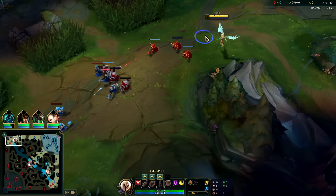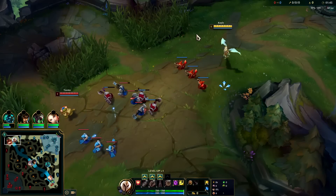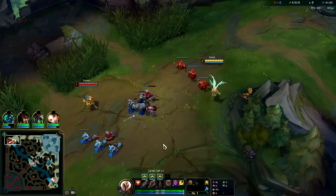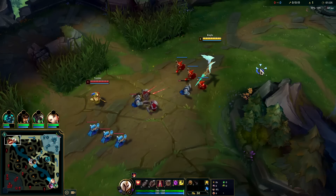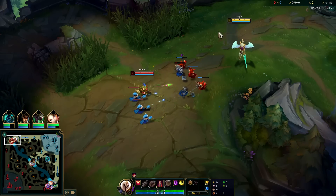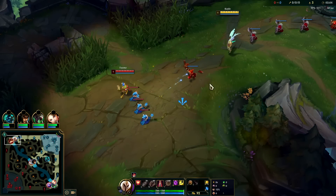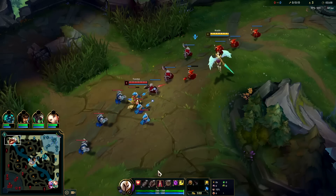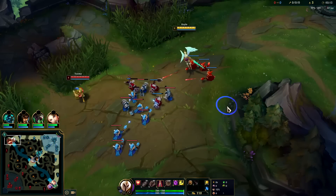That way you can maximize your damage output. He's not pressuring us - he's just trying to farm. On Kale you generally want to start E level one; it doesn't cost you any mana. He didn't pressure us for that minion so I went in for the auto. If people aren't going to pressure you for a minion, don't use your E - just auto it. If you can tell they're going to hit you, use your E - it makes your next auto attack ranged and does bonus damage, more bonus damage the lower health you are.